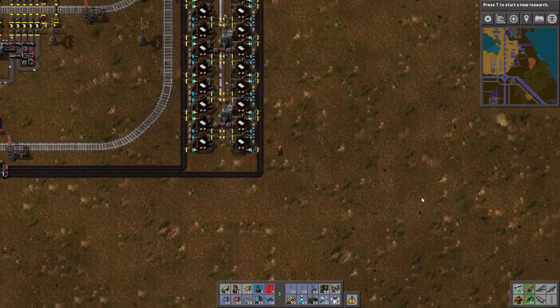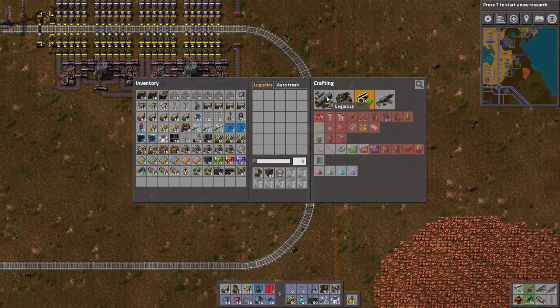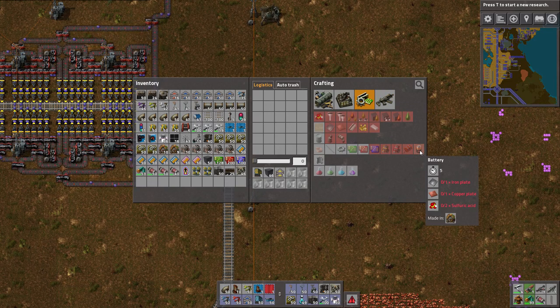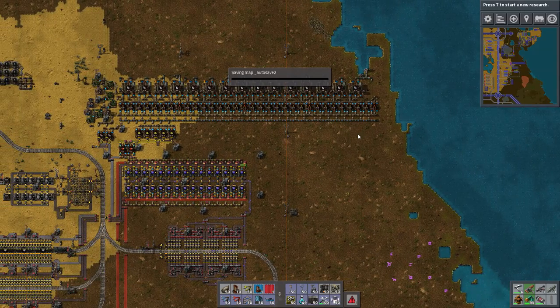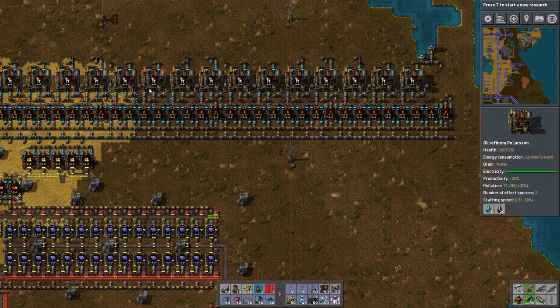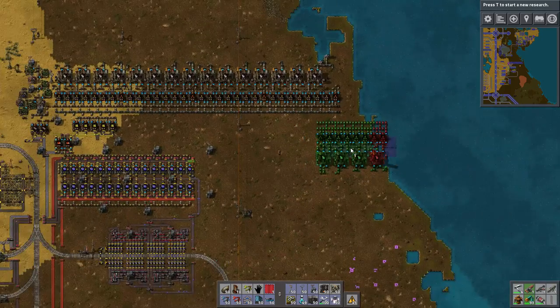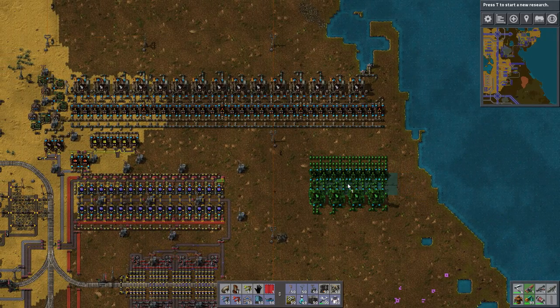We need more petroleum gas because we're going to make batteries — a battery cell. I haven't decided exactly what else will be made at that cell, maybe just batteries or a few different things. But we need sulfuric acid for that, and that takes sulfur, which takes petroleum gas. All of our tanks over here on the left are totally full at 2400, which means we just need more. I've got 15 refineries and it's not enough, so we're going to expand.